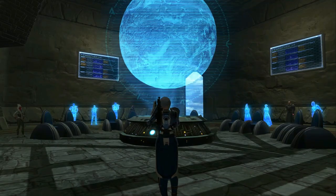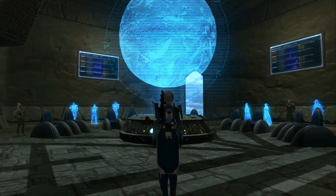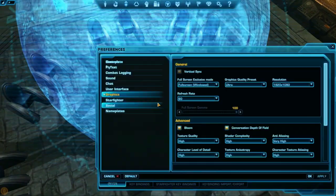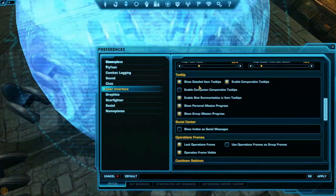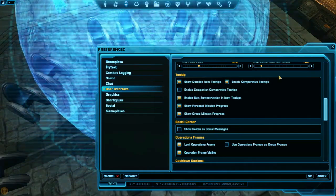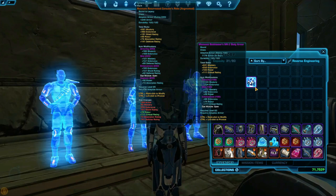To see what each of your armor pieces has in it, you must have detailed tooltips enabled. To enable them, press Esc, then Preferences, then use your interface, scroll down to Tooltips, and check Show Detailed Item Tooltips. Now when you roll over your armor, you will be able to see exactly what it has in it, broken down by piece.